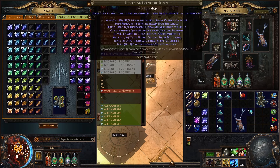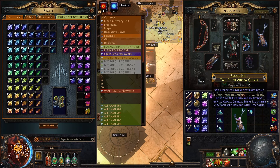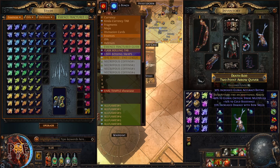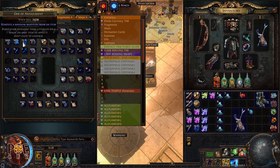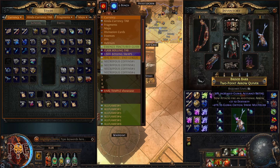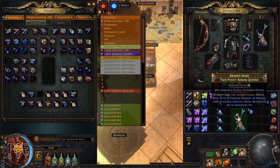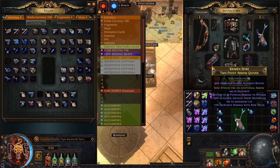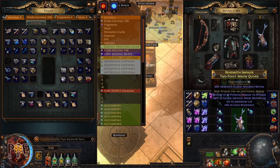Let's try another quiver — this one I bought yesterday for 12 divine orbs from someone who said they'd watch this video, so I'm crafting it as an example. Start by blessing the implicit to perfect. Apply deafening essence of scorn to guarantee critical strike multiplier. Keep clicking until you see something very good — don't give up early.